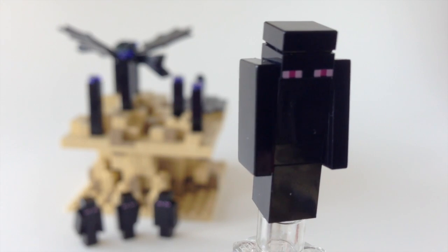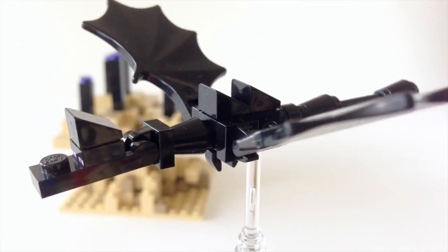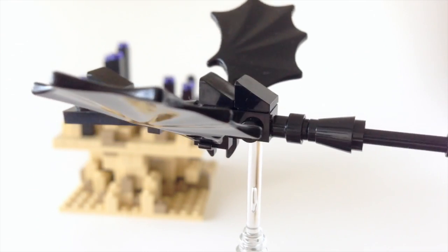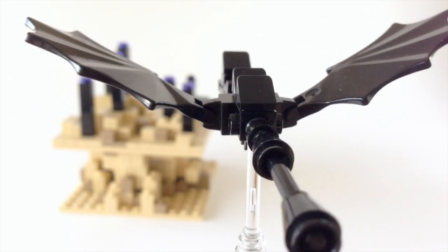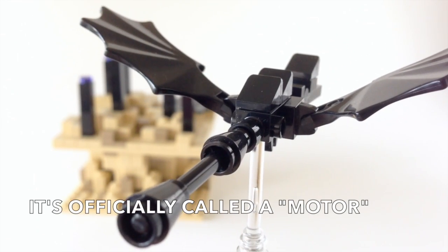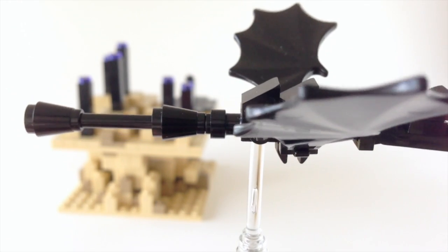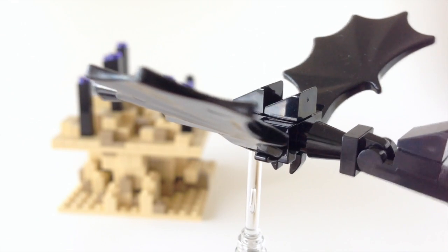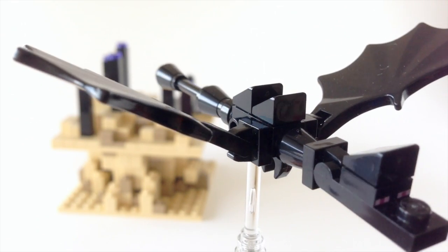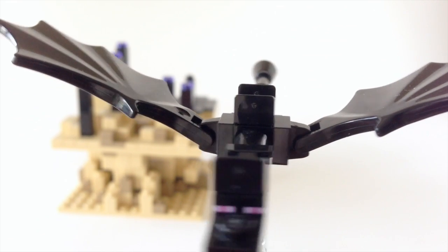Let's get rid of the Enderman now and take a look at that amazing dragon. I think this dragon is awesome. As we look around, the main body is made from one of those old rocket pieces in black, and it's really good to see it being used so effectively here — almost every one of those studs on all the different sides has been filled. I love the ridges on the back, the way they did the tail, and the wings are obviously very cool.